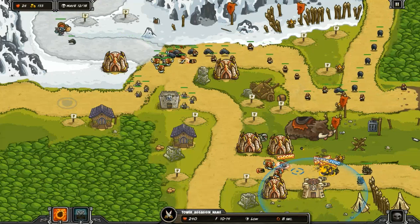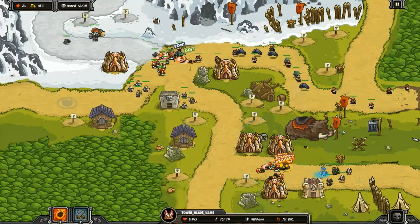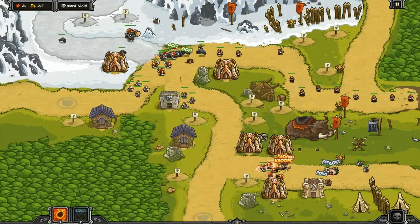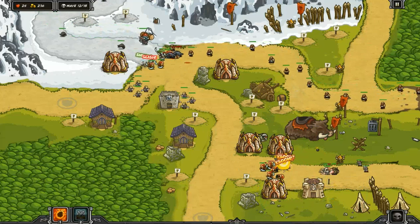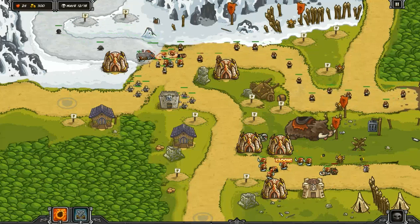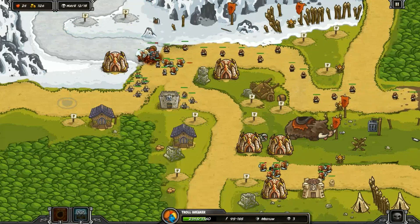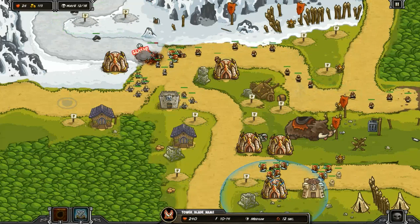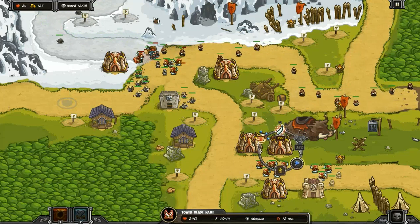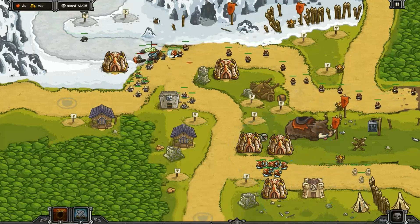This wave isn't that bad — the bandits, wolves, and wargs are easy to deal with. But other waves when they bring those hard-to-stop goblins it gets uncomfortable because you have to watch the cockroach plateau choke point to make sure enemies don't rush through, while also stopping the short route at the bottom right. They also overwhelm you by bringing extra mercenaries to converge with the wolves.